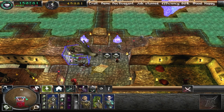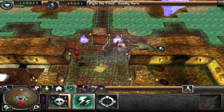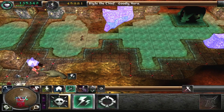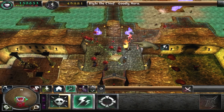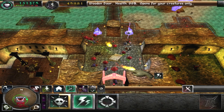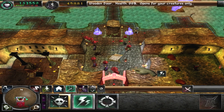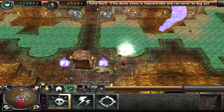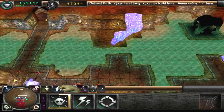It looks like we're going to need to muster all of our forces here because we're going to have some trouble. Oh, it's just only two dwarfs? I thought it was like a bunch of thieves — never mind. We should easily scratch these guys. Yeah, you're done. Go away. So we're doing a good job defending our dungeon.